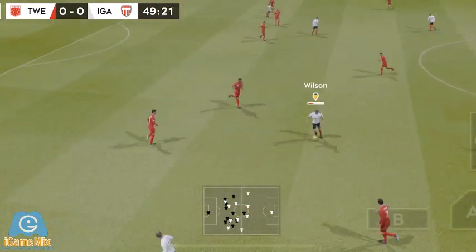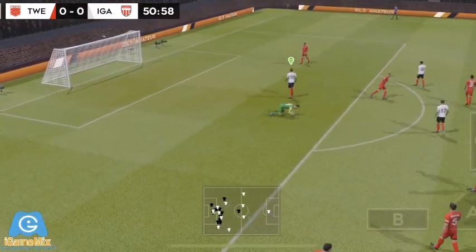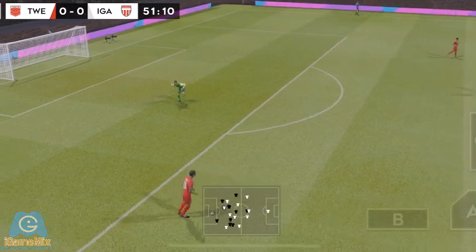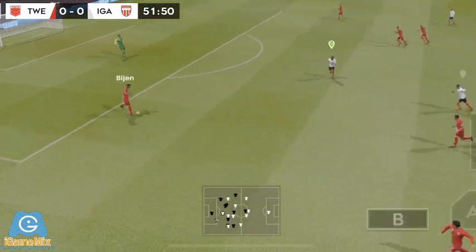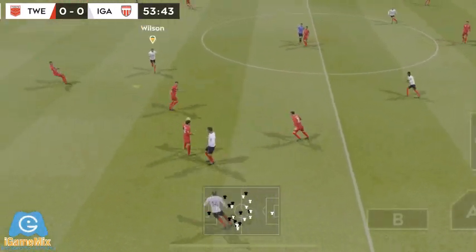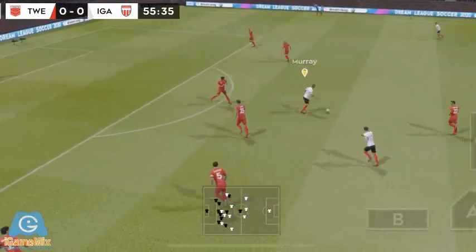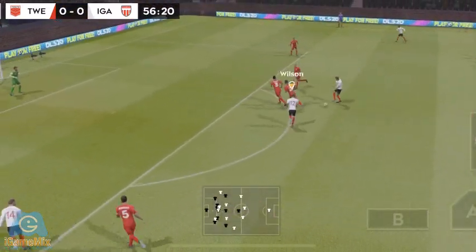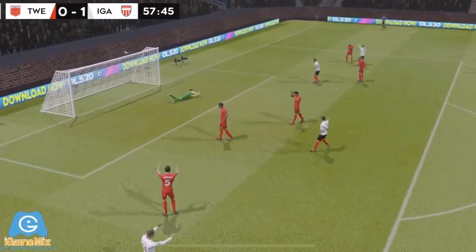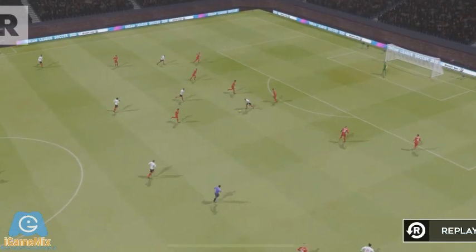That's nicely played. It's back with the goalkeeper. Murray. Kenny finish it. And now Wilson, pick that one out, rocketed into the top corner. Let's see that one again.